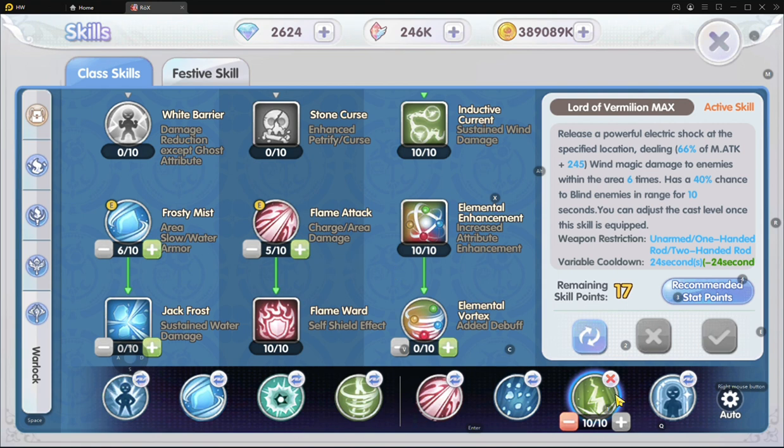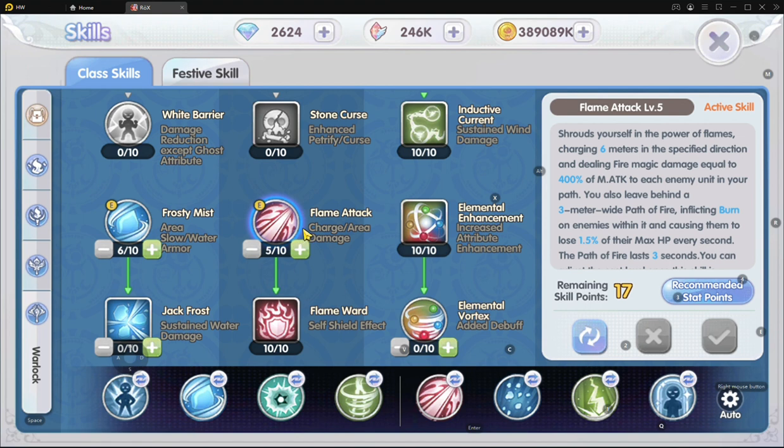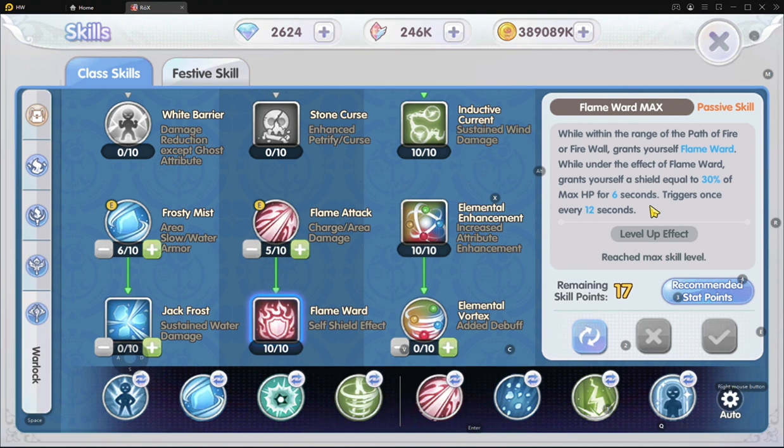So this is the combo I have. For the fire skills from the warlock section, sadly we only have these two skills. One I use to run away — it comes as a run-away skill. And for Flame Ward, I recommend having it maxed because it gives us an HP shield.